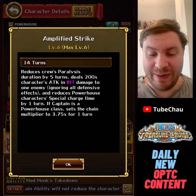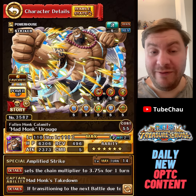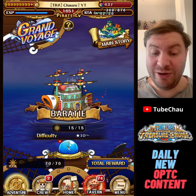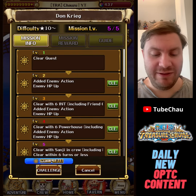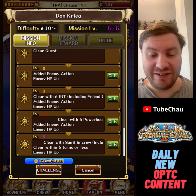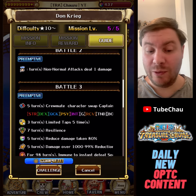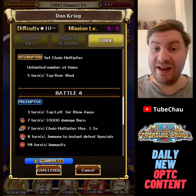The main thing that is important for this team is the fact that the special does a chain lock. Paralysis could be good, but we already handled that with other units. The Grand Voyage we're going to be doing is at the Baratie. We're taking on Don Krieg level 5, which requires you to use 6 powerhouse and a Sanji on the team, as well as 6 INT. Every single team before this has used Sanji as friend captain — the V1 Sanji — since stage 4 has blow away, which Sanji can avoid.